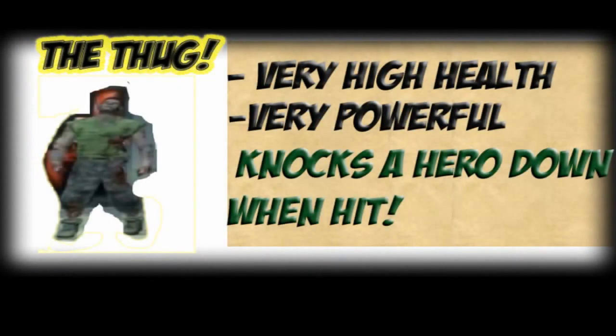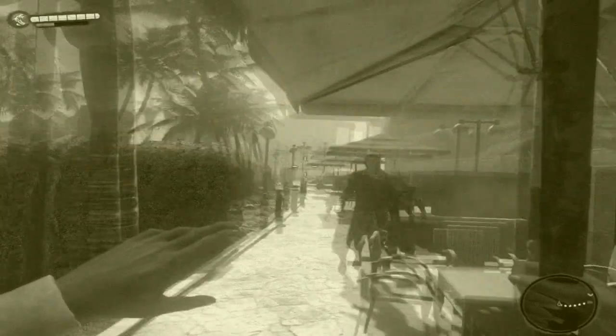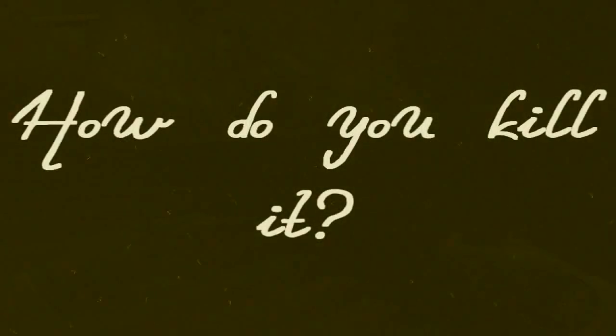The Thug in Dead Island has very high health, is very powerful, and knocks you down when you're hit. Now, you may get in a panic and run away when you see one of these, but if you're one of them inquisitive followers attracted by all the loot you get from the kill, you may ask yourself: how do you kill it?